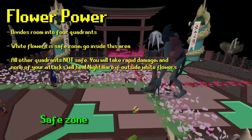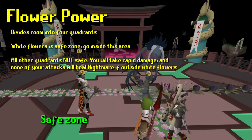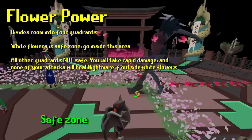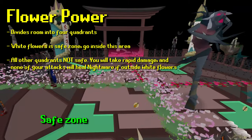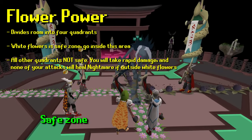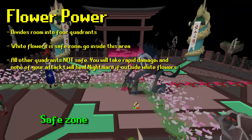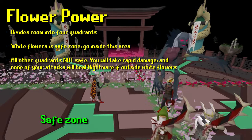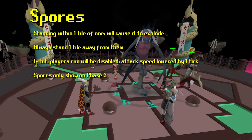Next is Flower Power. The Nightmare splits the room into four segments. You'll see two rows of flowers that are alive, and that segment is the safe segment to stand in. You want to actually stand on the row of flowers itself. The tank stands on one row and everyone else stands on the other row — this maintains the 90 degree angle from the tank so the rest of the team won't take any Melee damage. Flower Power only occurs in phase one.